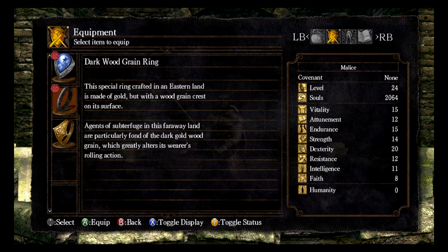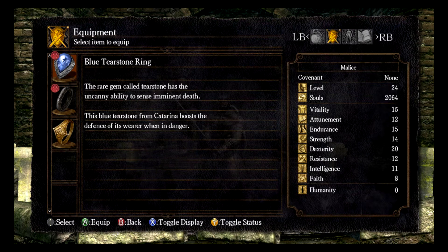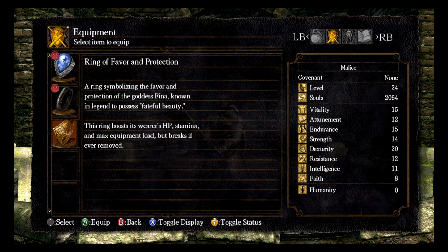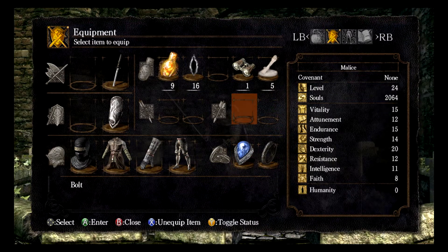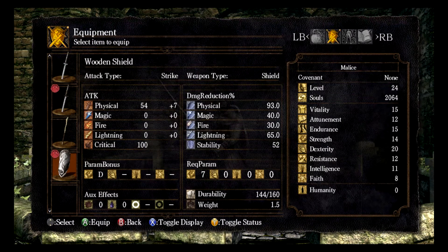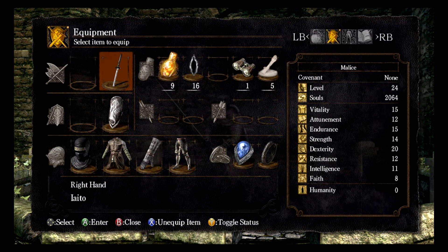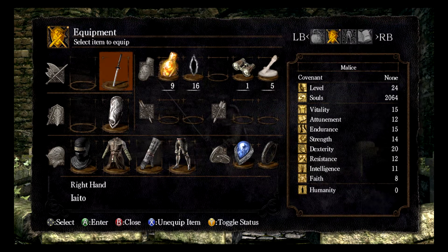Here we're looking at the Dark Wood Grain Ring — it's a bit tricky to obtain, as you have to go through the Dark Root Garden, which we will be looking at in future videos. It was a big deal in this character build because he's so low level, and you've got to be a little bit higher to take on those NPCs that guard the forest. Also, the shadow set is found in upper Blighttown, so that was pretty tricky to get as well.